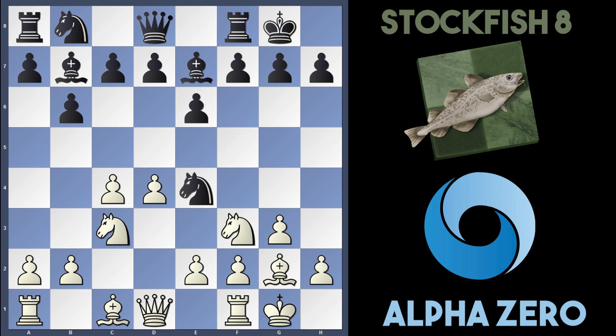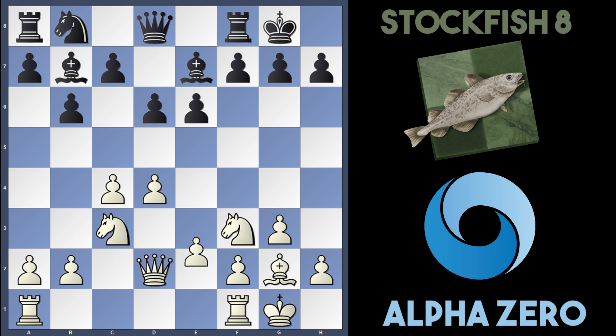Stockfish now played Ne4, preparing to get the knight into the centre — maybe playing d5 or f5 to support it. I don't think AlphaZero is going to take this knight off. White continued with Bishop d2. If black takes this, it's actually one of the main lines. White can play Queen takes d2, and usually d6 is played followed by e4, Knight to d7, and Rook ad1.